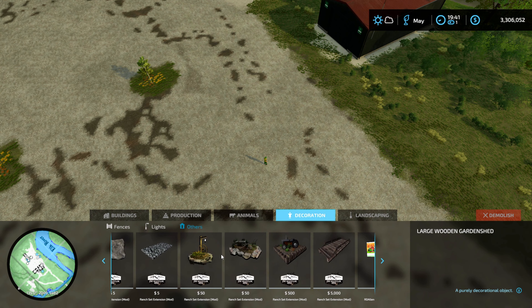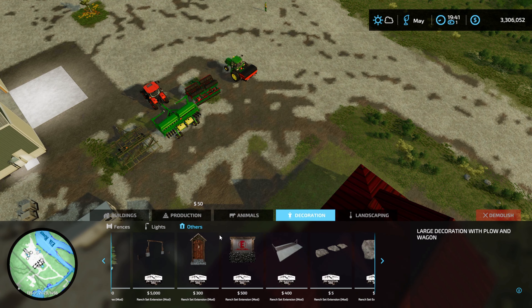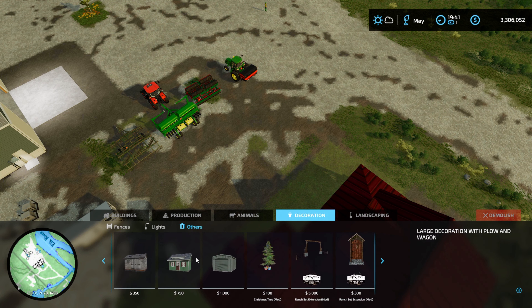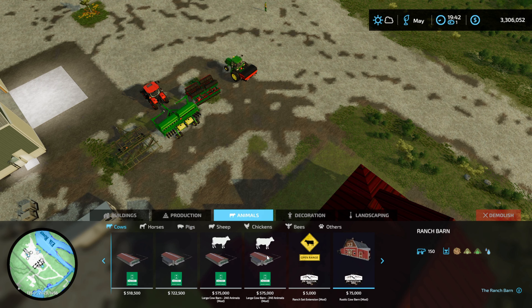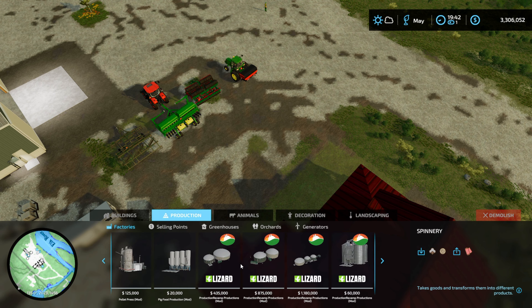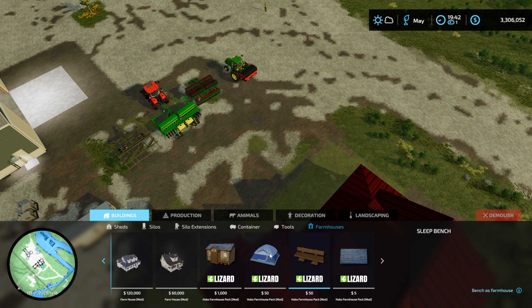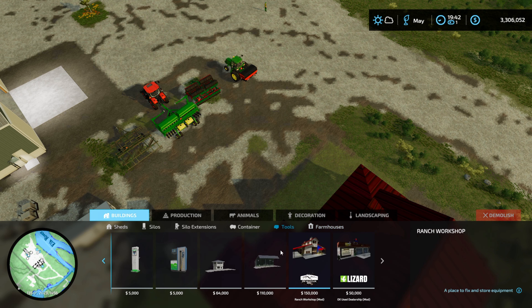There are some ranch extension Elk Mountain mods - not sure what some of the stuff is, there's a bunch of decoration stuff as well. For some reason I'm thinking when I started this map, some of the placeables that are supposed to be placed down didn't get placed. Something clearly didn't happen like it should have when I started this game, so I think I'm missing a bunch of that stuff. Oh here we go, the ranch workshop - that's what I was looking for.